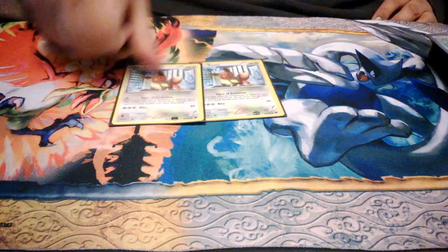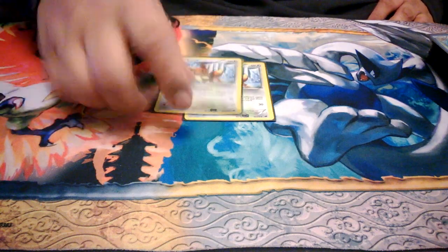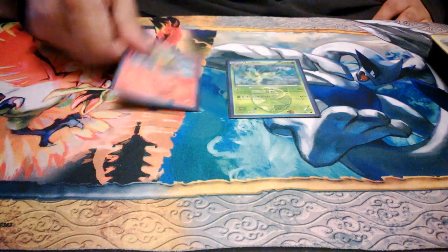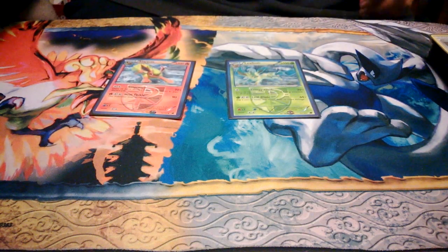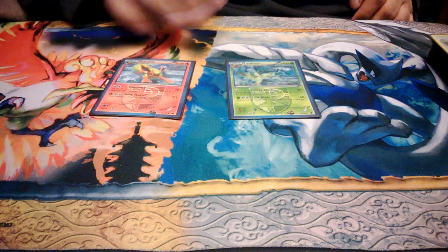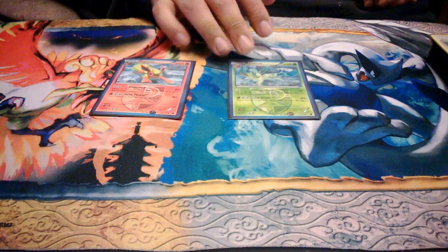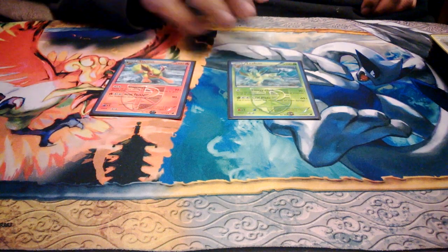Next up we have 2 Eevees. I play 1 Leafeon and 1 Flareon. I'm playing around a little bit with the Eevee count. I find a 2-2 line of Flareon is very, very good. I think 1-1 is good for these right now though — 1 Leafeon, 1 Flareon, 2 Eevees.